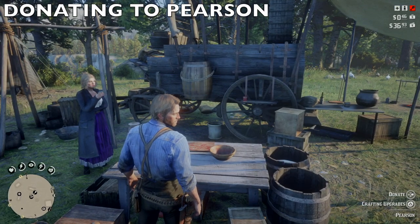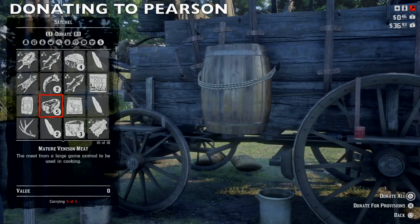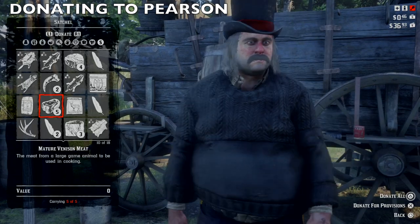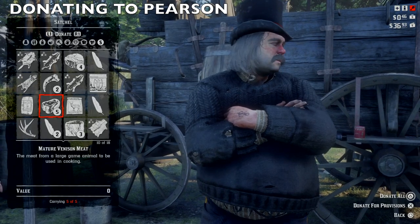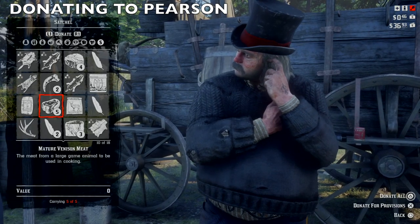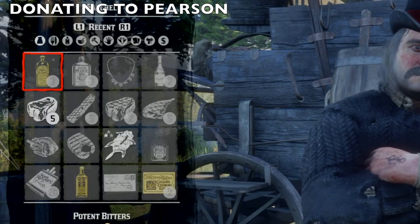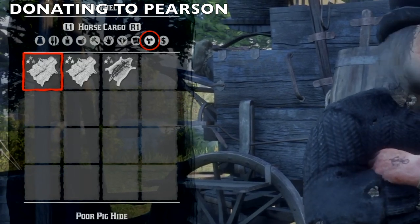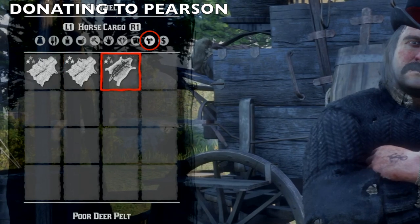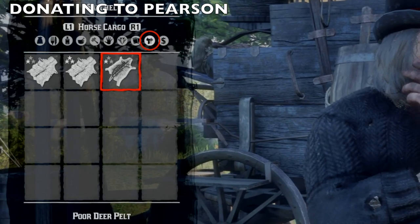Let's get started with Pearson. If you look at the bottom right, it says Donate and Crafting Upgrades. Press right on the D-pad and hold it to bring up the menu. Importantly, if you have stuff on your horse, you don't need to bring it into camp at all — just leave it on the horse and walk over here. In the menu, press R1 or the right bumper to cycle through satchel sections; second to last is horse cargo, where you'll see your pelts and carcasses.